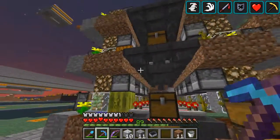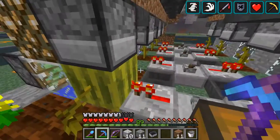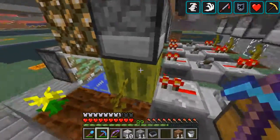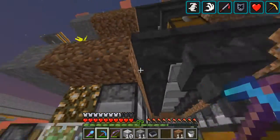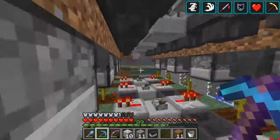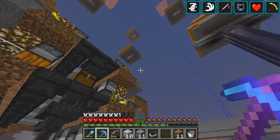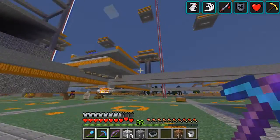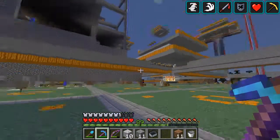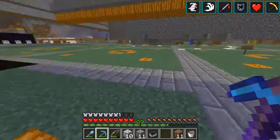This is a pumpkin and melon farm. Somewhere the left side doesn't work, but all the rest works. I needed a lot of pumpkins — as you can see, a lot of stuff is built out of it because it's cheap and it's a source of light.